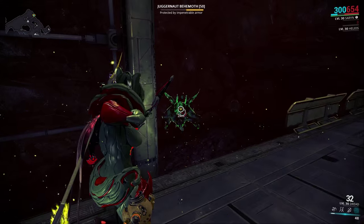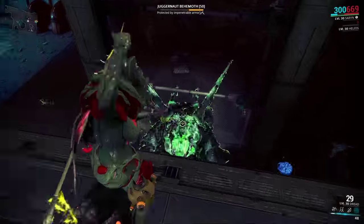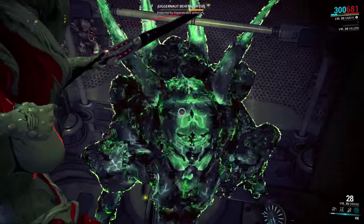We found another weak spot on the Juggernaut Behemoth. Now we can do higher damage by shooting his belly and shooting the top of his head.